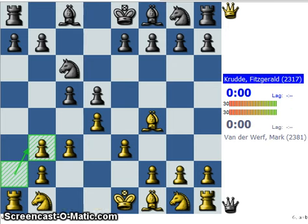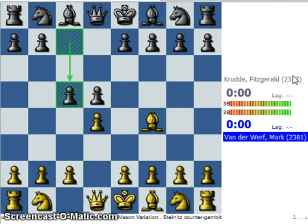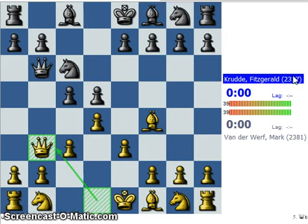I will very quickly repeat. We were: d4, d5, Bf4, c5, e3, Nc6, c3, and now Qb6 and Qb3.